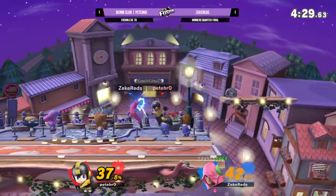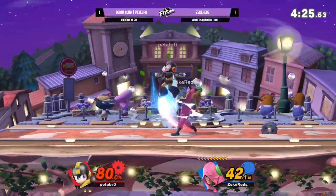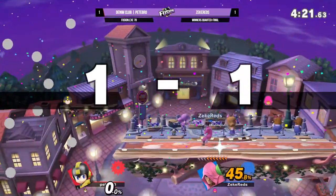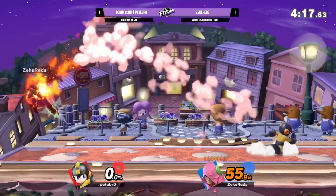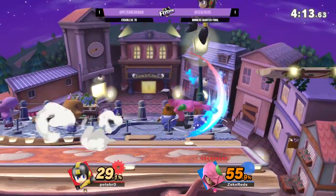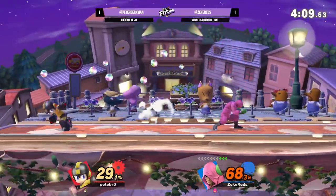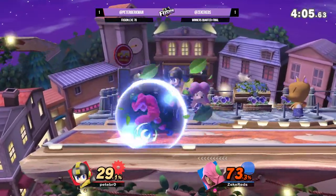Especially with falling Leaf Shield — adding to that imperviousness on landing. Wait, he was up a whole stock? I thought that was the last stock, to be honest. Okay, but wait — look at the meter. It's almost there. Oh, he burned that KO Punch? Oh my goodness — he did let it rip way too early.